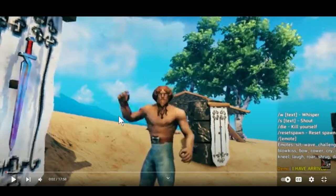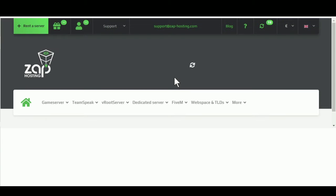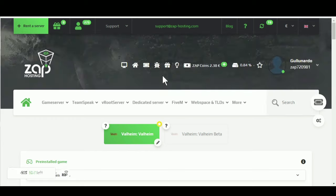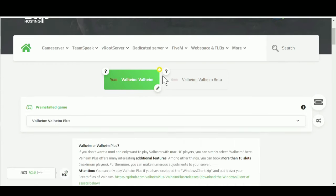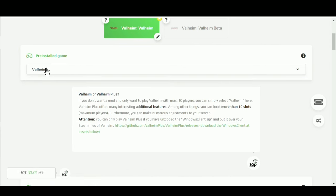To get started, minimize the video, scroll down, and click on the first link in the description of the video. This will take you to the Zap Hosting page and give me credit. The link is already set up to bring you to the Valheim main page, so you shouldn't have to change anything. All you need to do here is click Valheim.